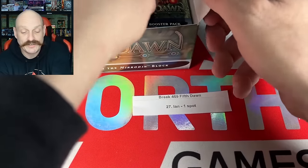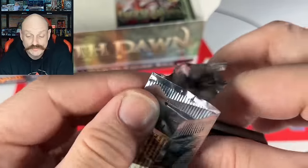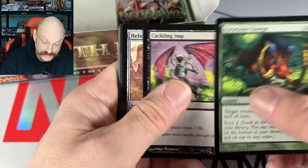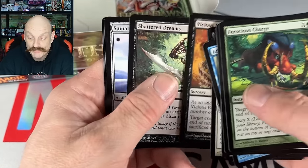Ian, let's go. Let's see one more KCI, man. Realistically yes, but I want to say like three — one can be foil. Betrayal, Shattered Dreams — that's me. Spinal Parasite again.